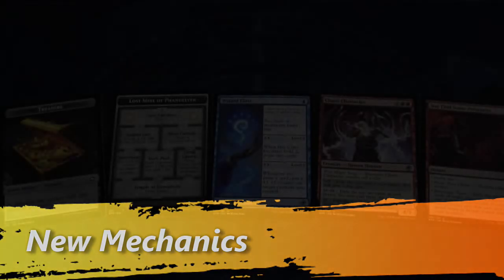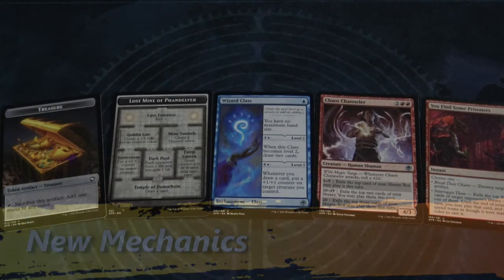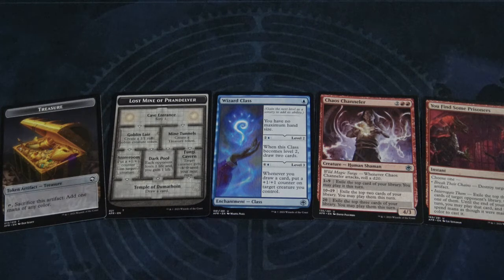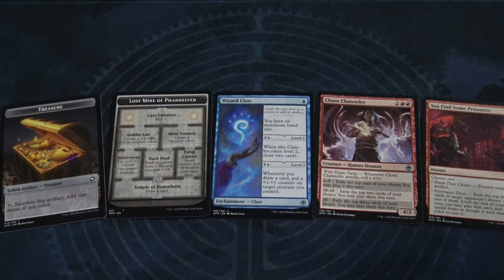Although this isn't totally deck building related, I wanted to make a note about some new mechanics in this set that I hadn't ever really seen before — these are very Dungeons and Dragons oriented themes. There are treasure tokens, quests you can go on, character class cards, dice rolling, and choose your own adventure style cards. These are all really D&D-esque themes which make Dungeons and Dragons a lot of fun to play, and by understanding these mechanics in conjunction with Magic the Gathering, I think you'll get the full experience.